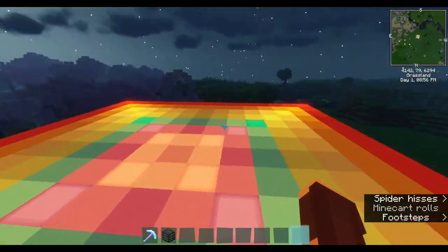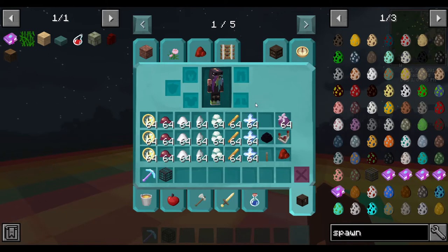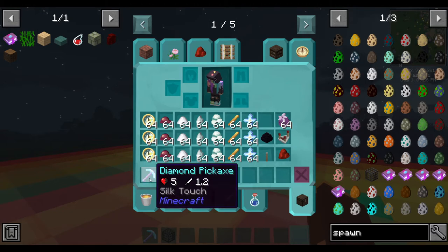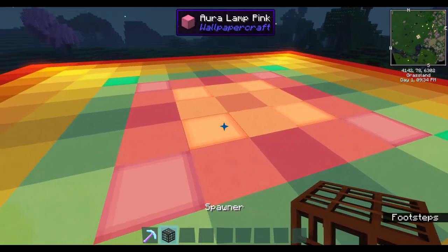These are all the items that you can add to your spawner. You'll need just a regular spawner, which you can find in dungeons and mine shafts — pretty much anywhere you'd normally find a spawner. You will also need Silk Touch on a pickaxe to pick them up.